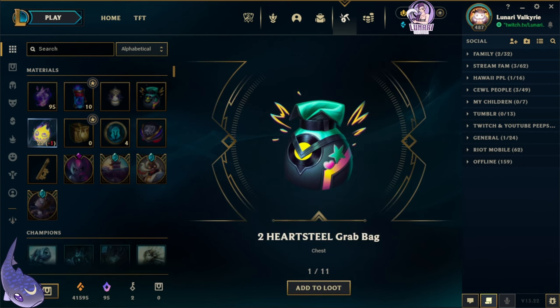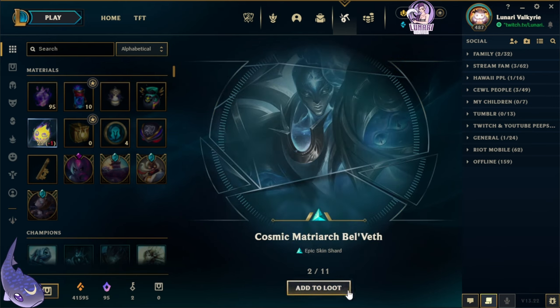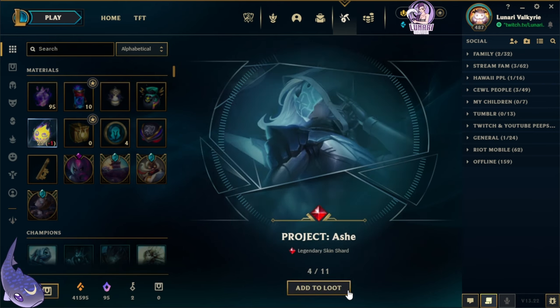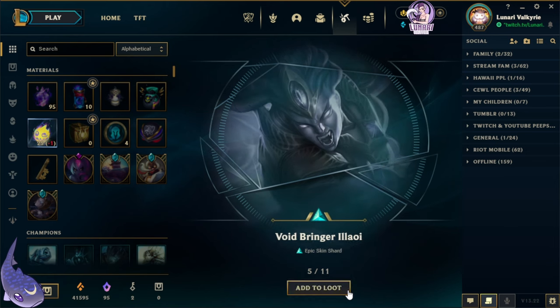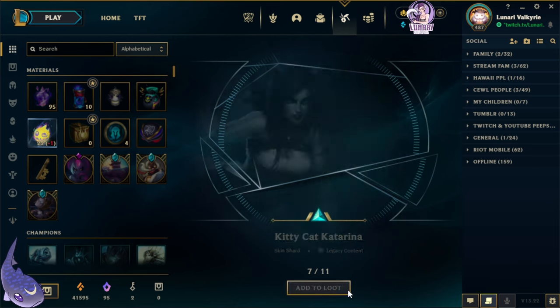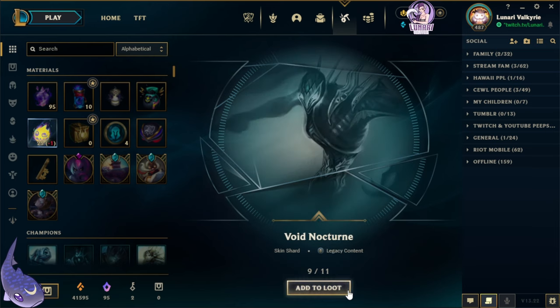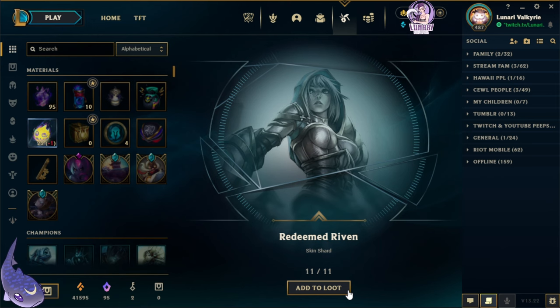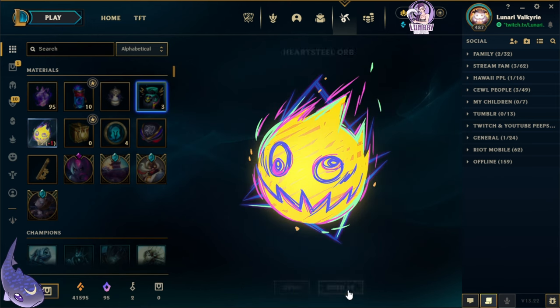We got two extra bags right off the bat. Thank you, Riot Gods. We got Cosmic Matriarch Belveth, Guardian of the Sands Rise, Project Ash, Voidbringer Illaoi, Bilgewater Katarina, Kittycat Katarina, Sandwraith Pike, Void Nocturne, Eternum Cassiopeia, and Redeemed Riven. Nice first 10.